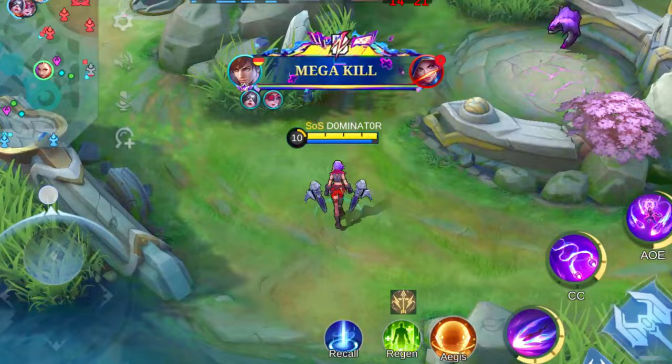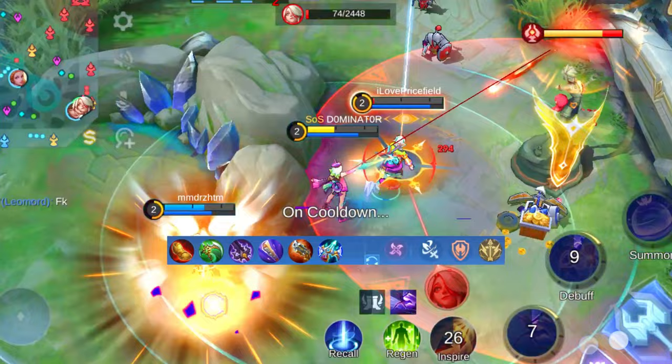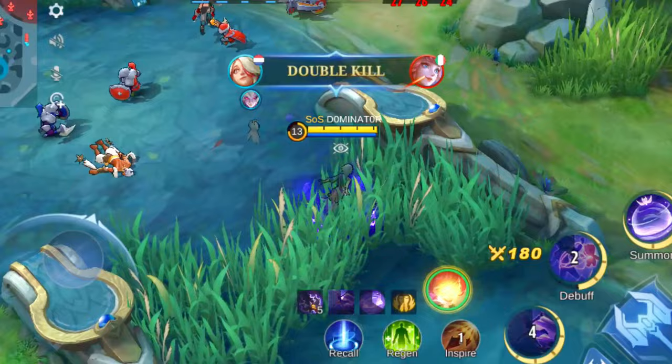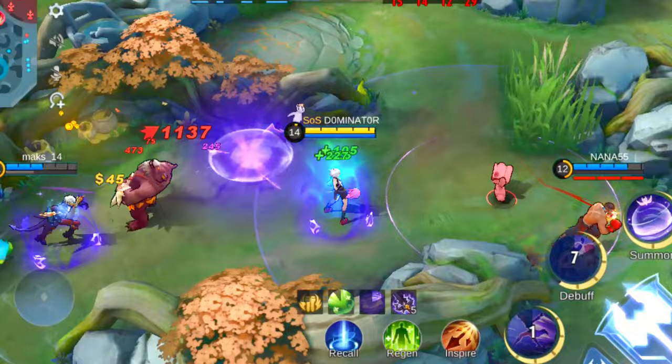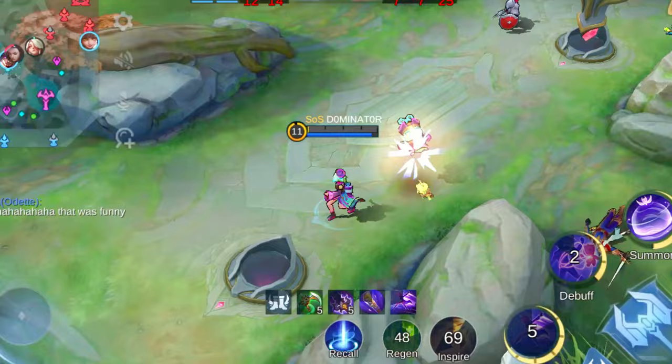And finally, rounding out our countdown is none other than the formidable Melissa. She's not one to be underestimated, and I'm about to spill the beans on why she deserves this spot, along with some killer strategies to dominate your lane every single time. Melissa is a true powerhouse with abilities that make her a force to be reckoned with. Her damage output is outrageously high, and thanks to her trusty doll, she can hit multiple enemies at once. Her blink skill, when used with precision, is your ticket to weaving in and out of combat with ease.